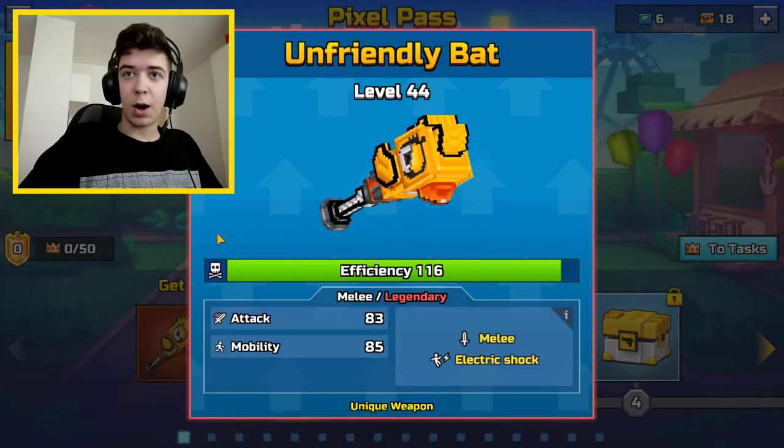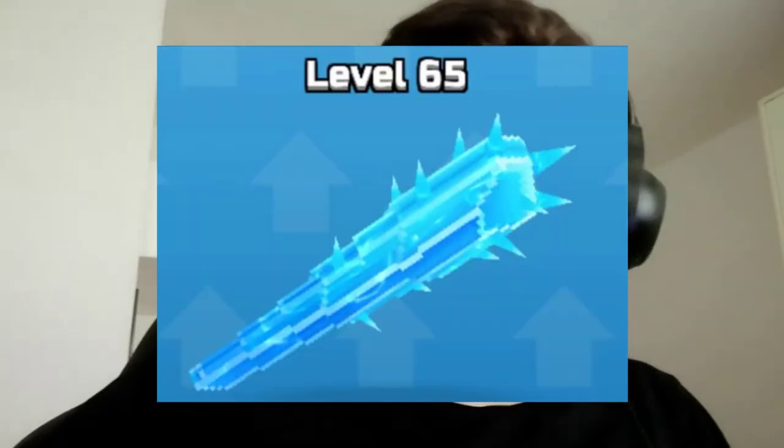In today's Pixagon 3D video I will be reviewing the unfriendly bat. It is basically a melee weapon and in my opinion the first bat in the game besides the ice club. But I don't really count that weapon as a bat.